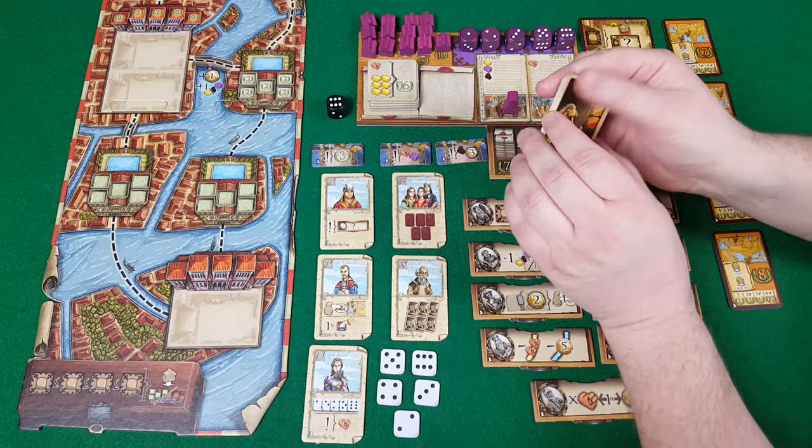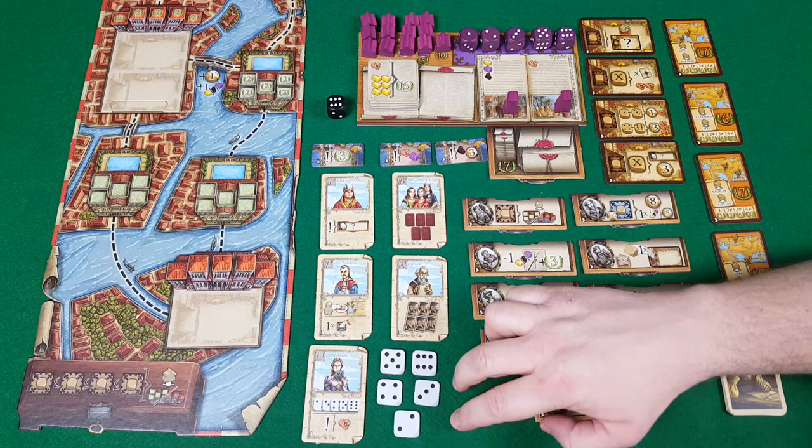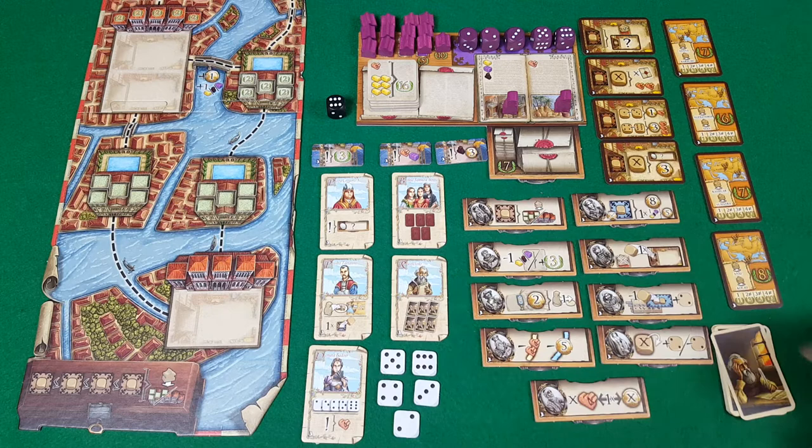The last character is Donata Badua. She's similar to Matteo Polo but instead of white dice she gets tokens, spending one per round as an extra die.